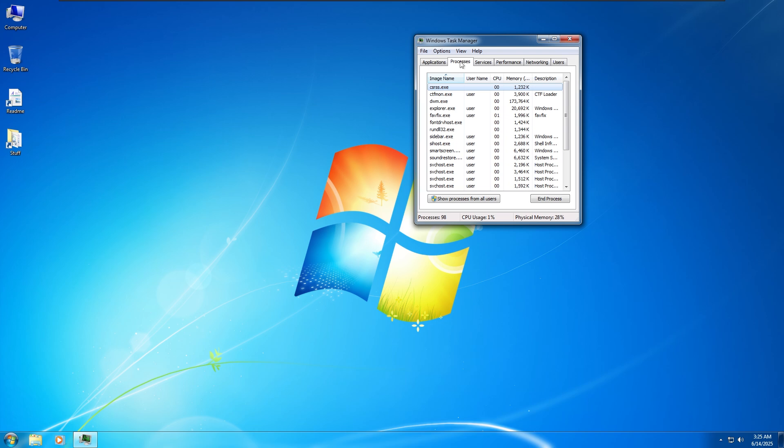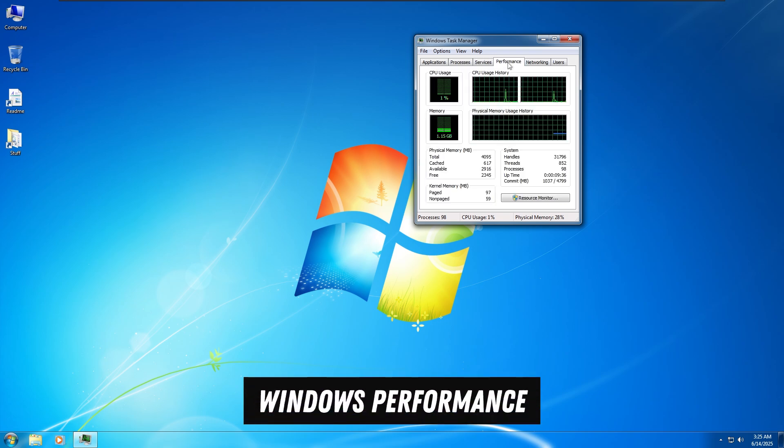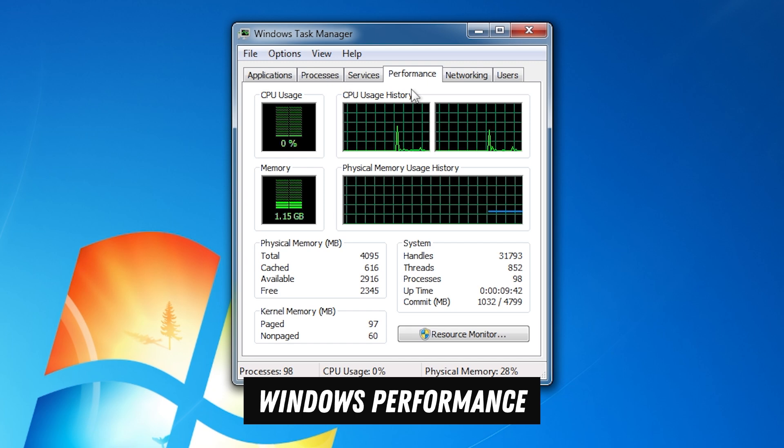Reunion 7 is a mod based on Windows 10 LTSC 2021 that replicates Windows 7. It restores classic gadgets and themes from Windows 7, including Explorer 7, the classic taskbar, start menu, Aero Glass, desktop gadgets, themes, and more.